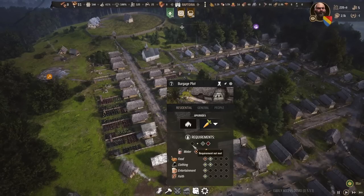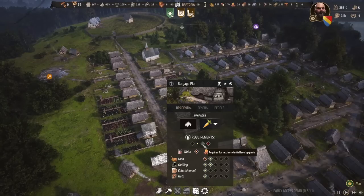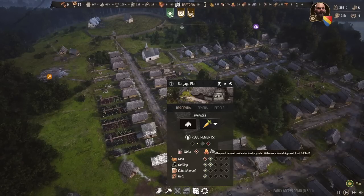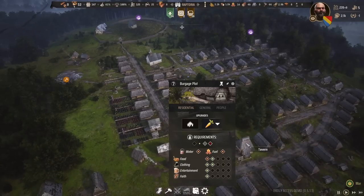The darker diamonds are actually requirements not met, so it's not something they necessarily need at the moment. Green is required for the next residential level upgrade. Once this house is upgraded to level 2, new green diamonds will appear. Red is required for the next residential upgrade and will cause a loss of approval if not fulfilled. This could also cause death because without basic food, fuel, and water, they're going to die. And that's not something you want to happen. So here's how to complete all of those goals in Manor Lords.